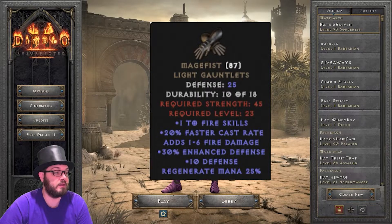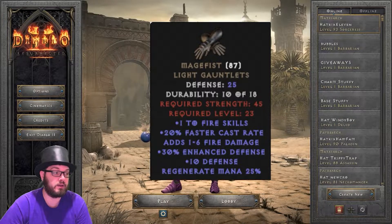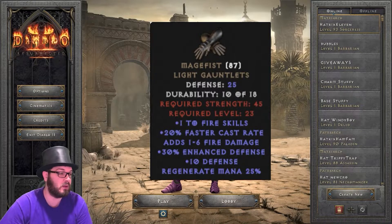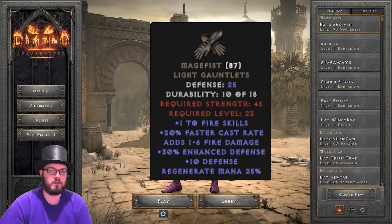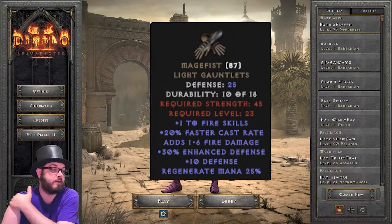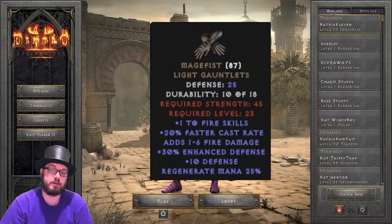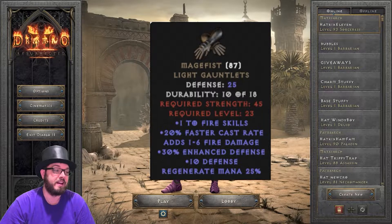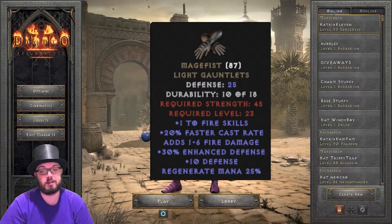Next up is the other caster glove that gives faster cast rate — this is the Mage Fist. They are upgradeable as well, so they are a normal base but you can get them all the way up to an elite base. Be careful though, that strength requirement is very high. You get 20% faster cast rate, a good amount of mana regeneration, and plus to fire skills, which isn't that useful for most classes. Sorceresses that are dual-specced may want that, or maybe a druid with fire skills. But like I said, these are the only other gloves with faster cast rate. Comparing them to Trang's, you're getting mana regeneration versus resistances for most builds. A very common item — maybe not going to be able to sell it, but keep a few as extras.